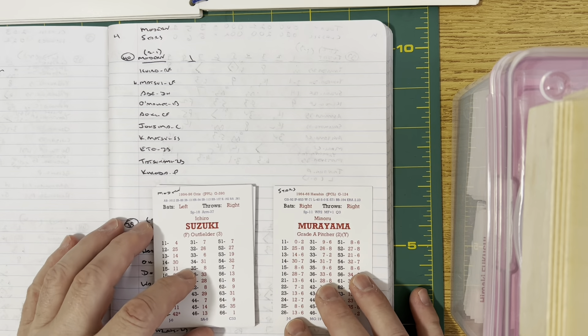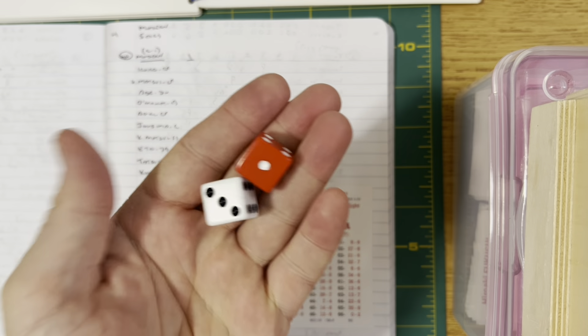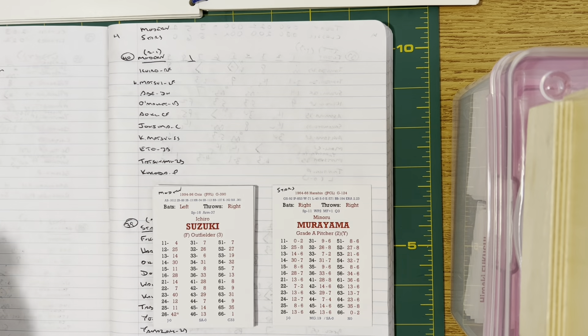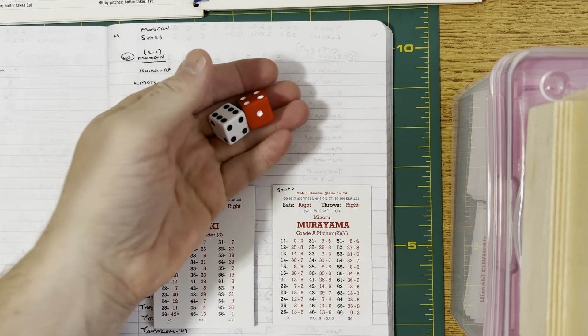On the mound for the Stars, it's Minoru Murayama. From 1964 to 1966 he won 71 games for the Hanshin Tigers — 92 starts in that span and a 2.23 ERA. He is an A-grade pitcher with a Y modifier. Both starting pitchers today are right-handed. Here we go — I'm using my 66 chart book today.